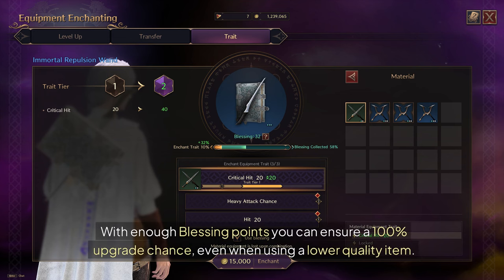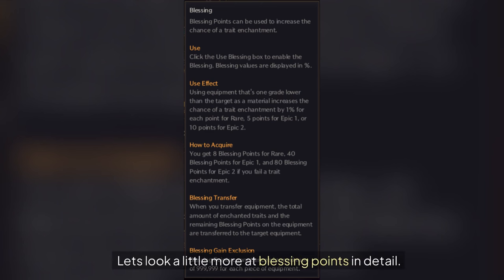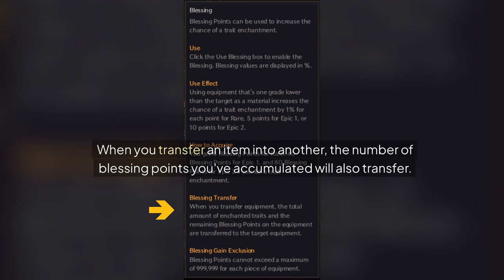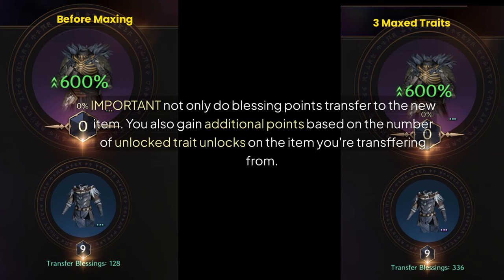With enough blessing points, you can ensure a 100% upgrade chance even when using a lower quality item. Blessing points are tied to each specific item, and you can have a total of 999,999 blessing points per item regardless of quality. When you transfer an item into another, the blessing points you've accumulated will also transfer. Importantly, you also gain additional points based on the number of unlocked traits on the item you're transferring from.